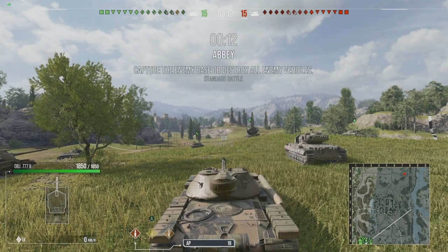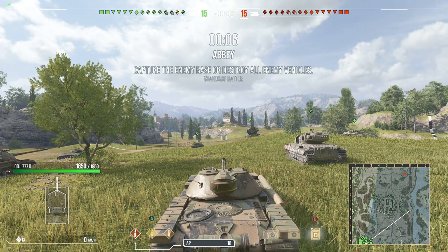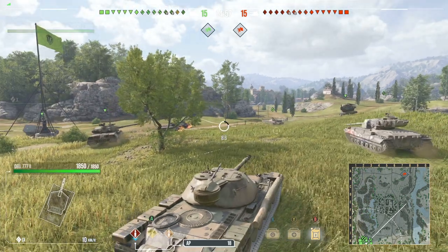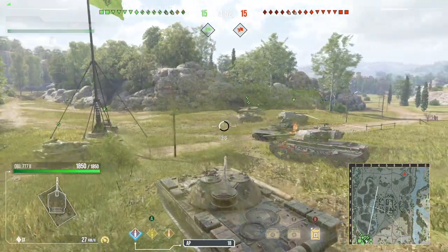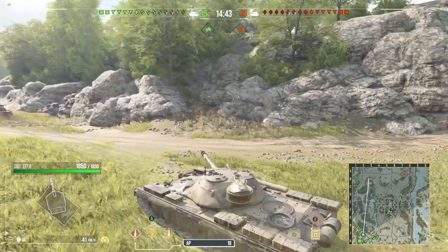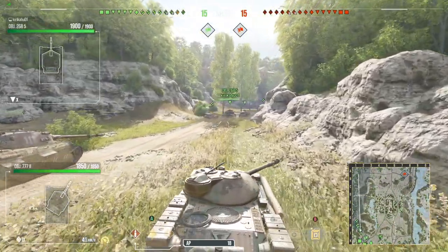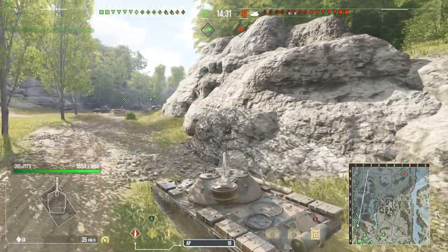There is one advantage the 777 has on console that PC does not: we have a hundred more horsepower on the engine, which makes our power-to-weight ratio a lot better. To increase turret traverse speed I'm using fuel for the 10% additional traverse speed, and I believe it's Rapid Aim that gives extra turret traverse speed — though I'm not 100% sure.